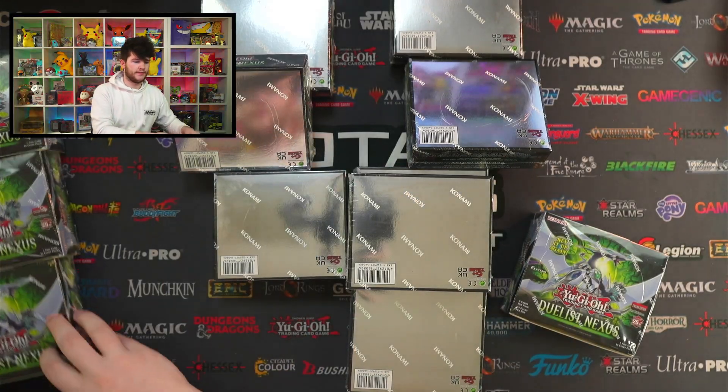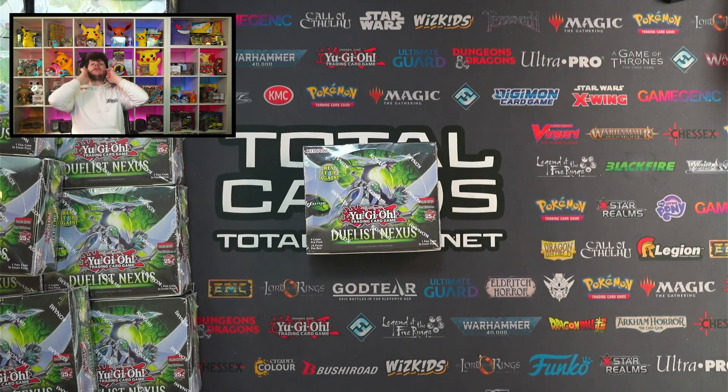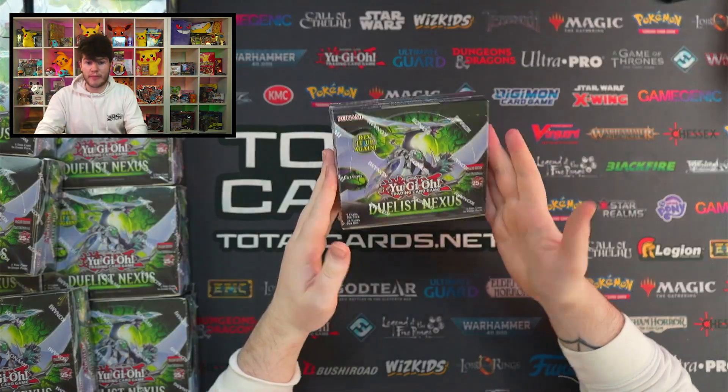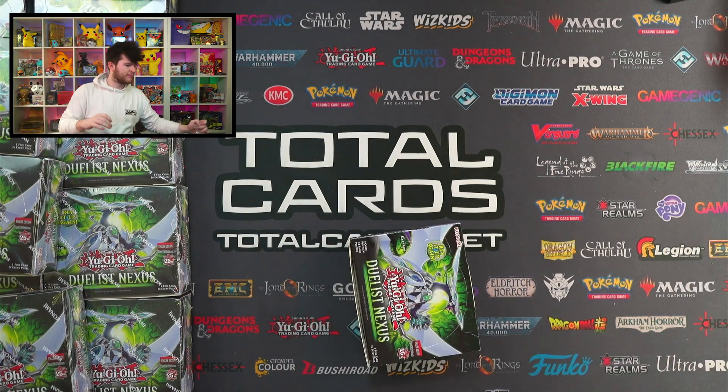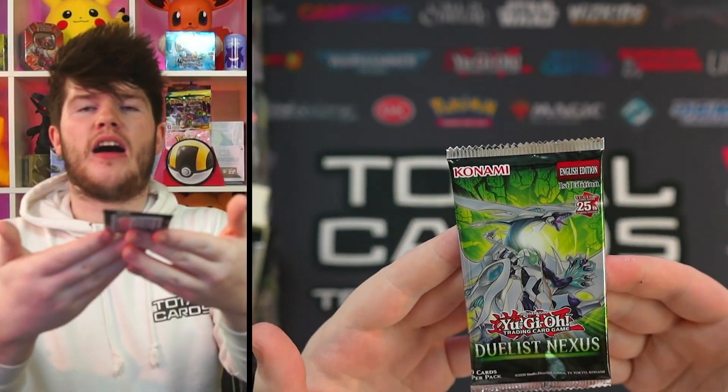12 beautiful booster boxes! They always say the green sets are the best sets, and we've got a green set today so I'm very very excited. Not only does it feature Stardust Dragon support, which I like a lot, but it has Cosmic Blazing Shooting Dragon — a brand new boss monster for Stardust Dragon. There's Infernoble support, Rescue Ace support, Pearly support, a bit of everything for collectors and competitive players. And the set features 25 quarter century secret rares — these packs are amazing!